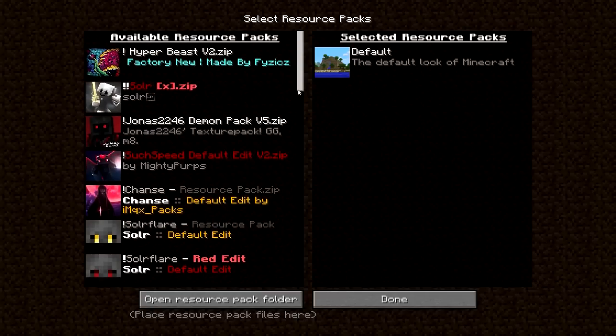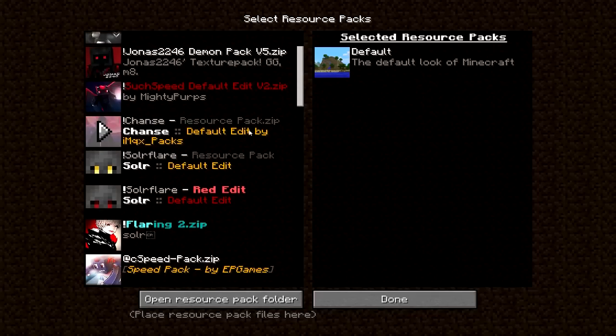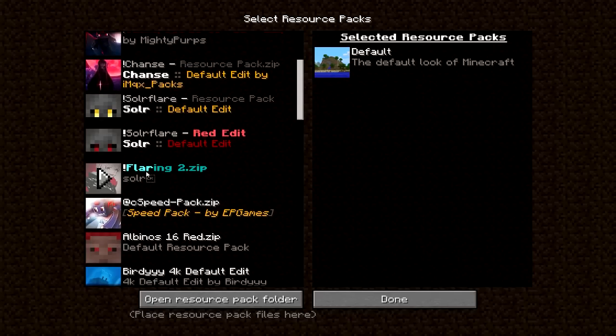There's quite a lot there and I'm going to explain each one. So this is Solar Flare's one — one of his packs that he sent me. It's public now but it's quite an old pack I think. This is Jonas' pack, his V5 Demon pack — really good, I use this a lot, one of my favourites. This is a pack that Mighty Purpose made me quite a long time ago, pretty nice default edit, good for UHC. We've got Chance's pack here which was his private pack but he released it. This is Solar Flare's released pack — red. Flaring is another Solar Flare pack; I quite like Solar Flare's packs so I download quite a lot of them.